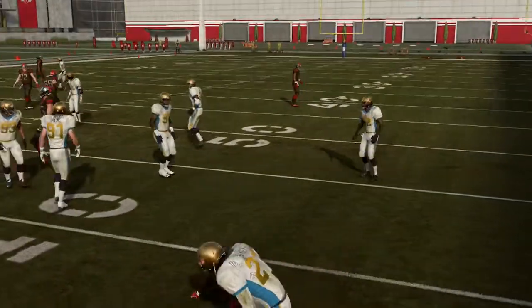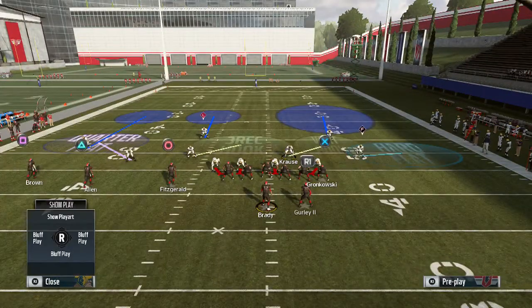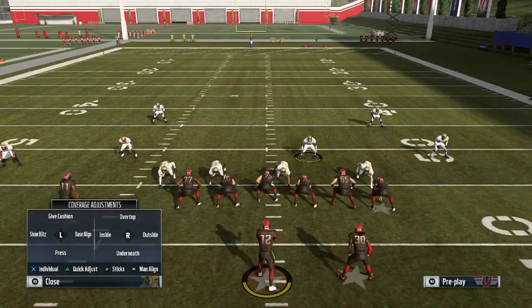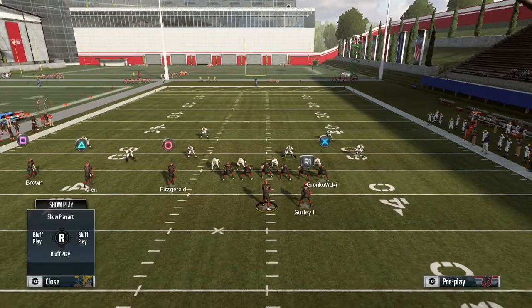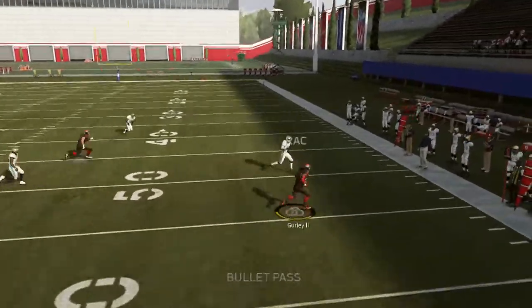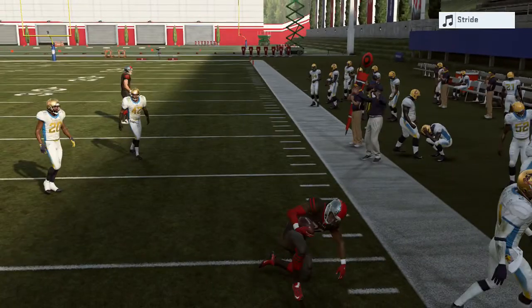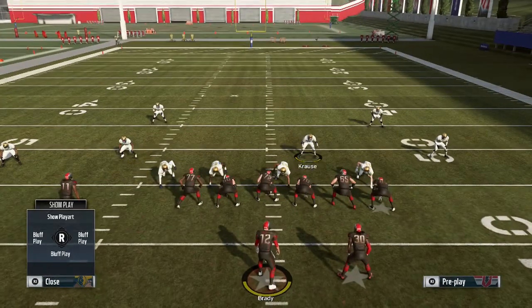If they're throwing to the flats, you can put out the cloud flat and a hard flat and protect the sticks. You don't have to baseline. Right there, he's going to be there to make the stop.